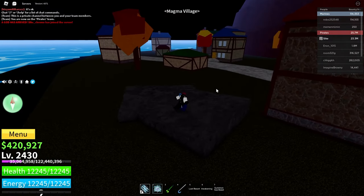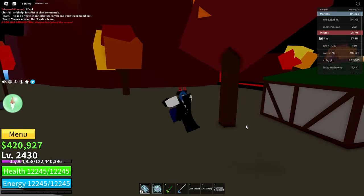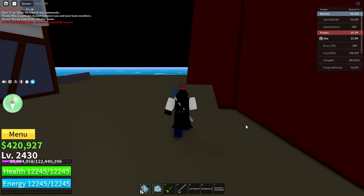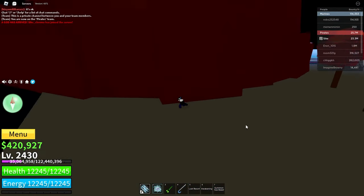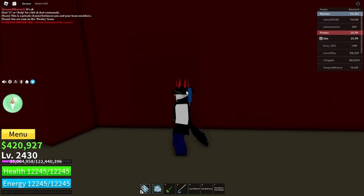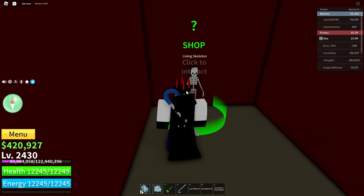Now we are here at the Magma Village. Some of you may not know this, but there is actually a secret door in this volcano. You have to head over to the left side of the volcano, right over here, and as you can see, there's a slightly different shade wall right there. You can walk straight through that, and inside is the Living Skeleton.